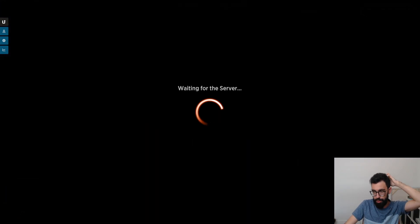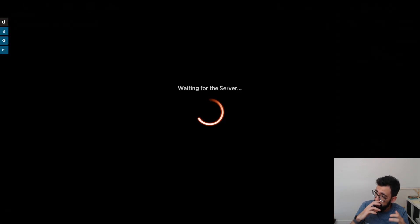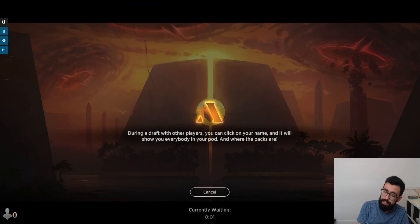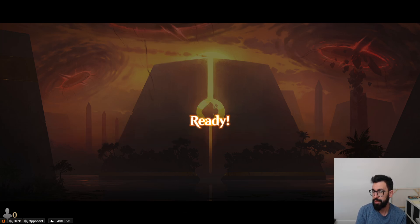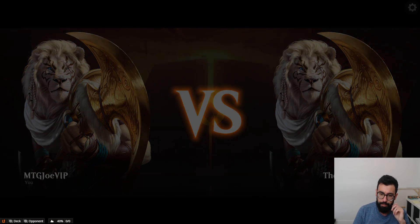What we might want to do is lower the curve. One thing that was suggested was Monastery Swiftspear — just being able to attack in. What we weren't able to do in that game is we got the value out of the Battles, but we weren't pushing damage. Some of these more expensive ones might be too situational. We might want to lower and get a higher creature density — even stuff like Tenacious Underdog could be interesting. But we'll give it a couple more.